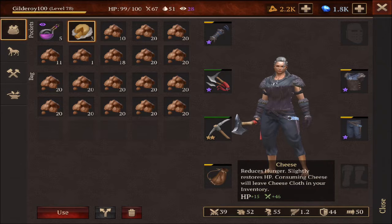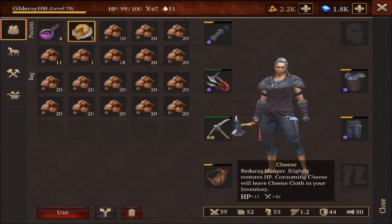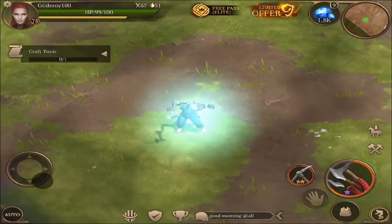You can grab some barrels with you because there are some spiders and frogs — if you get hit, it's not that necessary. If you want you can grab the barrels from Stone Ridge, but I'm not grabbing them just to be faster. That's mostly how I'm doing it.